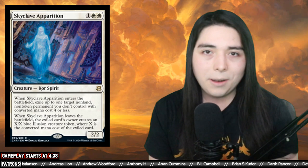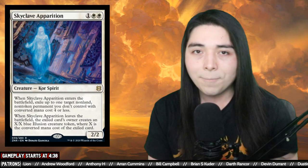Skyclave Apparition exiles a non-land permanent when it enters. You Ephemerate-blink it, the opponent gets a token, Skyclave re-enters, eats that token, and on your upkeep you rebound the Ephemerate and eat another non-land permanent. If all checks out, Ephemerate basically becomes one mana instant-speed exile target permanent — and if you're using it to phase out a removal spell too, it turns into one mana instant-speed counter target spell plus exile target permanent. That value can be nuts.